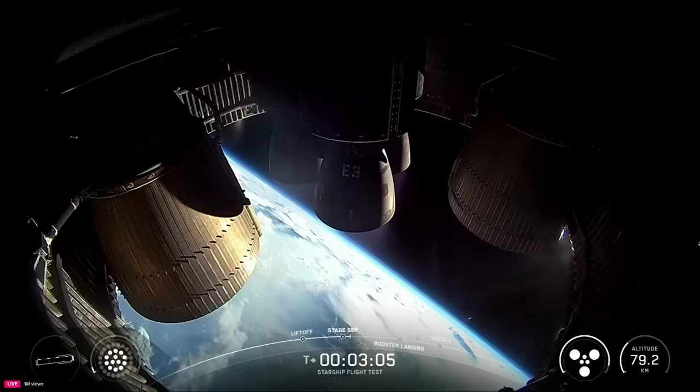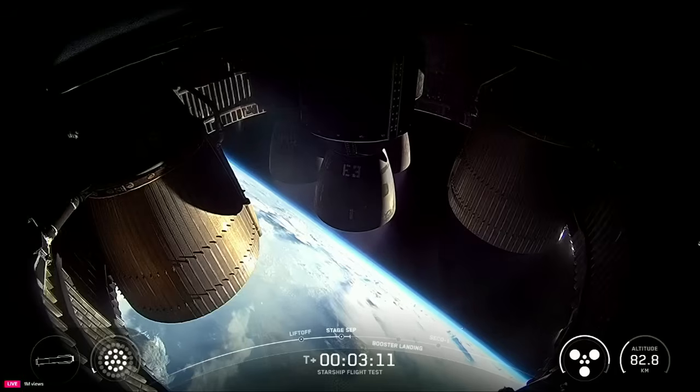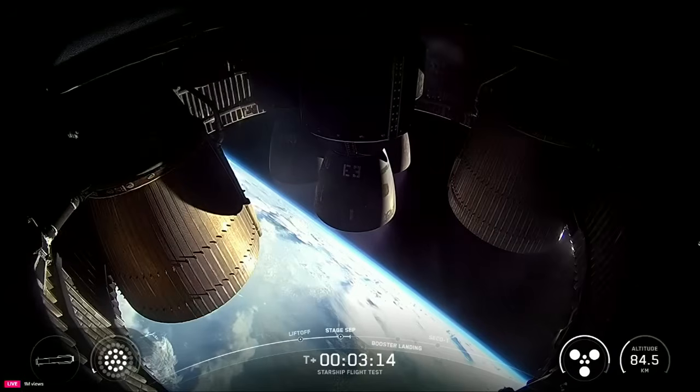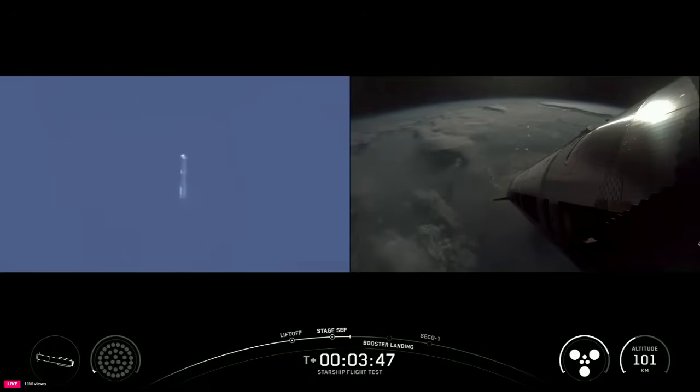Peak that engine view. Booster throwing the boost back. Chris, how's it looking over there in Hawthorne? It is looking absolutely incredible here in Hawthorne. As we said, six healthy engines on ship. We've got 13 out of 13 engines on the booster, now down to those three, which is what we expect in the final moments of the boost-back burn. We are not recovering the Super Heavy booster today — we are instead going to do some experiments. Booster boost-back shutdown. There we had a good shutdown of the boost-back burn.